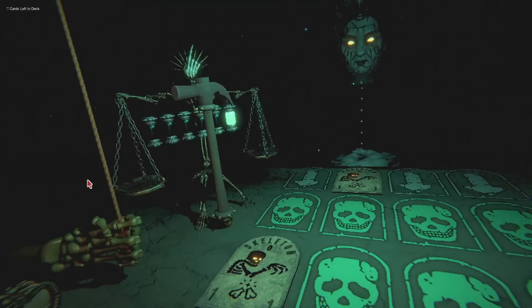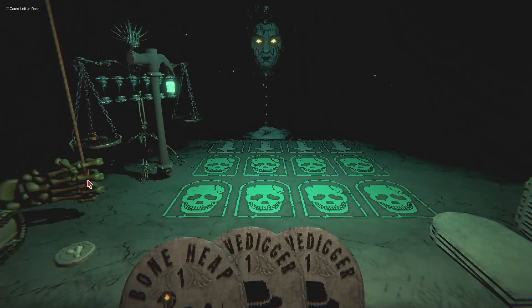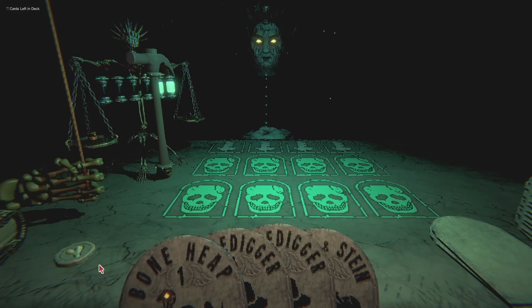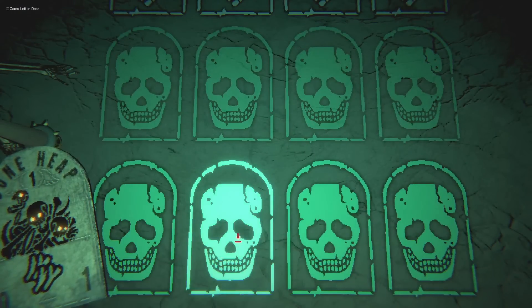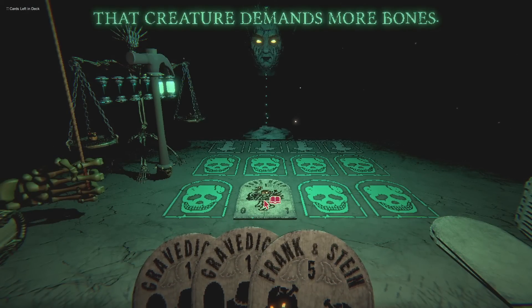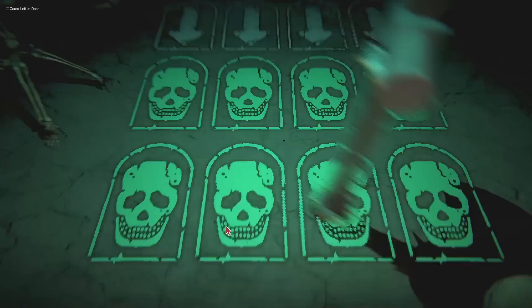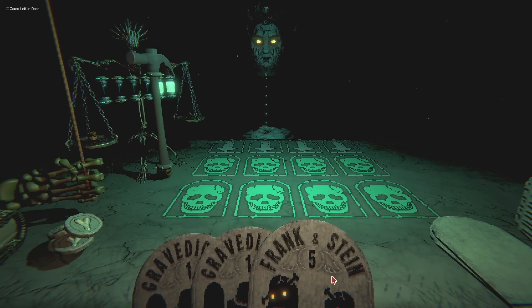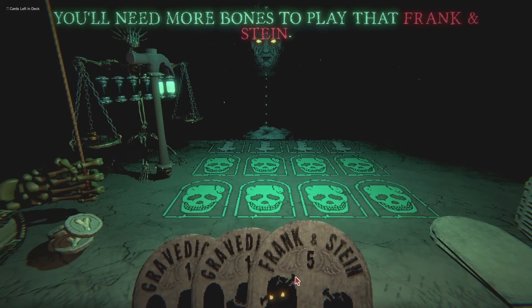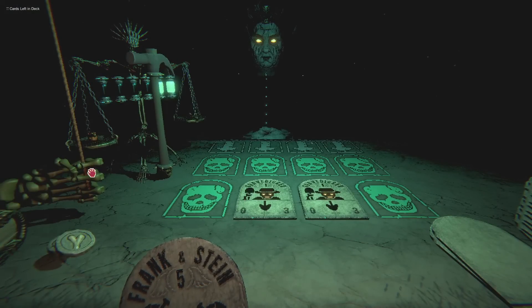Attack for one point. Your skeleton attacks for one point. Why did my skeleton just die? Skeletons are all fragile — they break after they attack. Well, I'll play Boneheap. Go ahead and play the Boneheap. And then I sacrifice Boneheap. You can't sacrifice, but you can destroy it. You do get bones for its death — many bones. I'll play Frank and Stein. You only have four bones right now. Fine, I'll play Gravedigger. They'll get you some more bones for next turn.